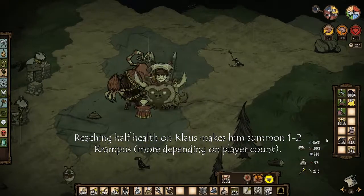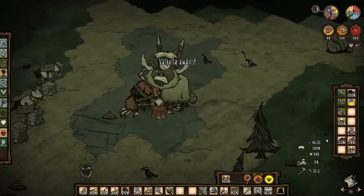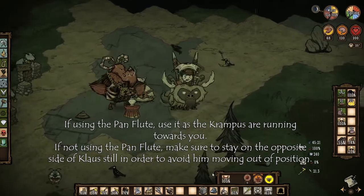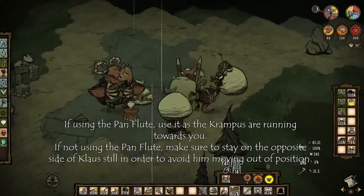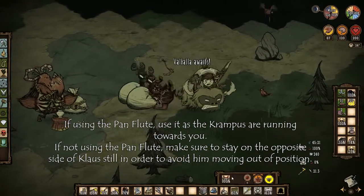This is the Krampus summoning phase of Claws. This happens when you reach about half health. This part of the fight varies a lot depending on how many players you have, but there are two ways to go about this. You can use the pan flute to put everybody to sleep, thus making it easier to fight Krampus.